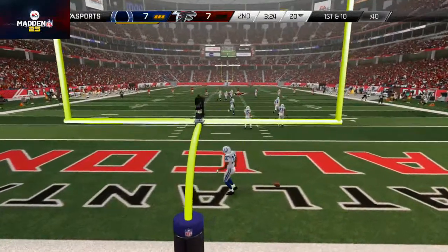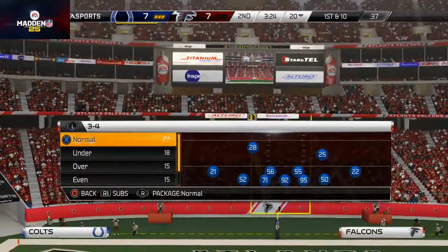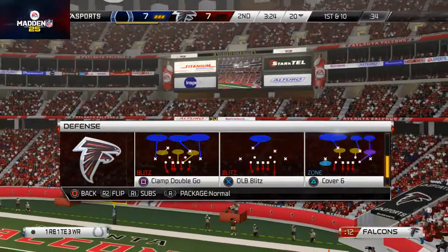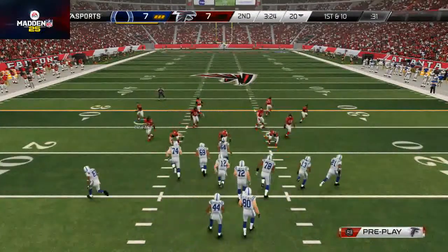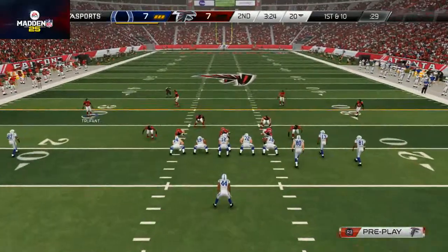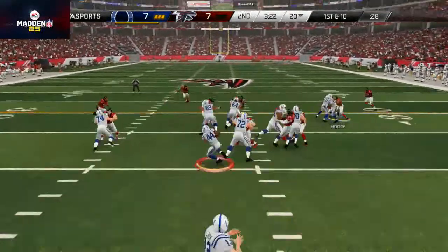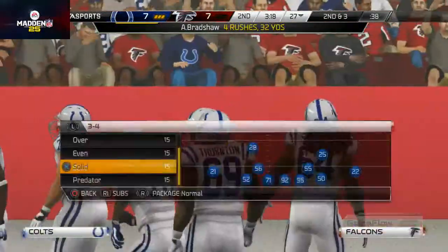Obviously a mobile quarterback provides an element to your offense. Coming back out in the three-four solid — I had some success sending pressure last time when he went to the pass. Here he's going to go to the pass again. I'm going to drop a flat zone over here and play a strong user on the right side. He ends up running the ball — he's been running the ball on me pretty effectively, mainly because he's running inside.